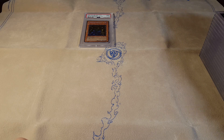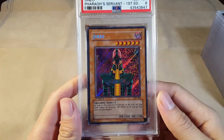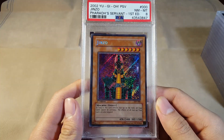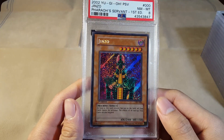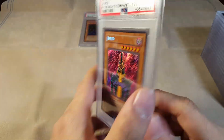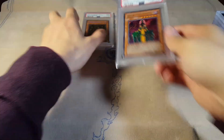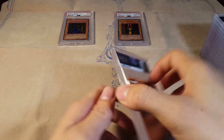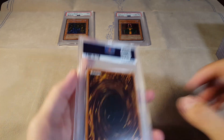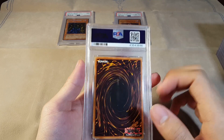We got a Near Mint to Mint 8 Jinzo — that is unfortunate. It's definitely due to the centering. Feral Servant, not favorable in terms of centering. Definitely one of those hard chase cards. I have not graded a Gem Mint 10 Jinzo as of yet, really hoping to one day, but they are really expensive and really hard to find in nice condition nowadays.